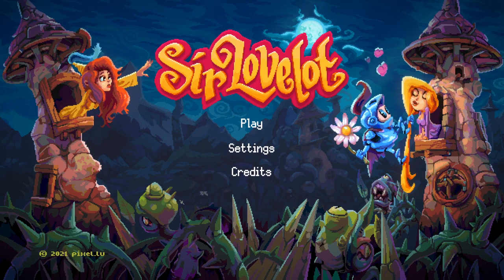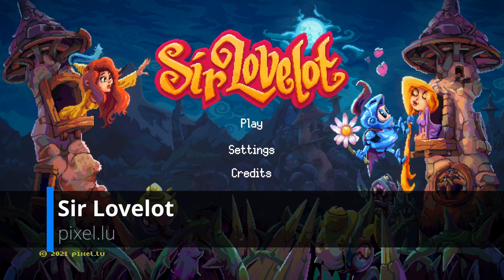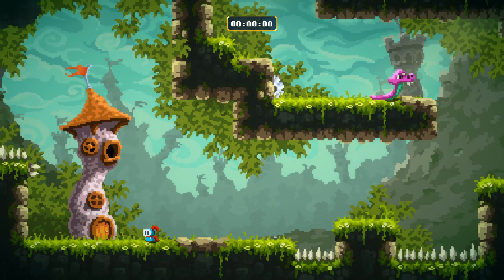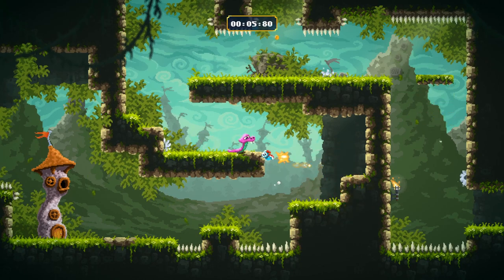Hey, this is Pixel. Today I'm taking a look at Sir Lovelot. This game is coming to pretty much every single platform on March 3rd — PlayStation, Xbox, Switch, PC. I think it's coming out everywhere except for one place: the one place where it's already been out for a while, and that's the Atari VCS.